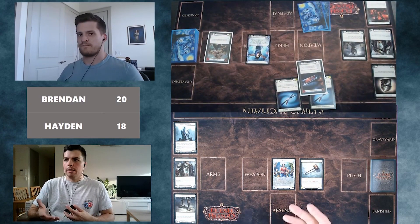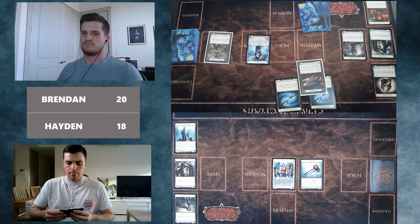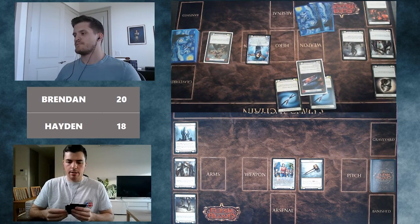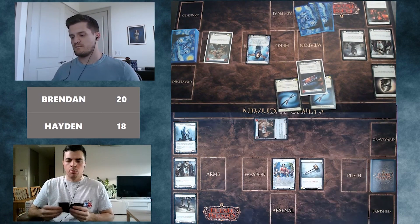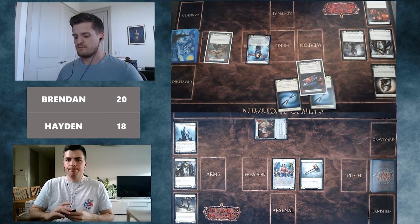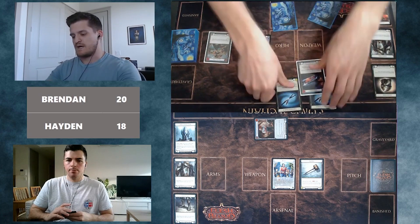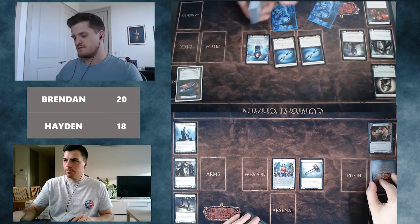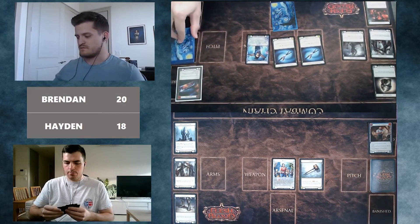Knowing Brendan played the Razor, Hayden is inclined to block the second Kadachi and get rid of some cards. His hand is a little awkward — it would have been great going first since he has a Potion of Strength — but he uses a blue Stonewall Confidence to defend. Brendan then Arsenal passes, keeping the Pummel in hand and placing a defense reaction in Arsenal.